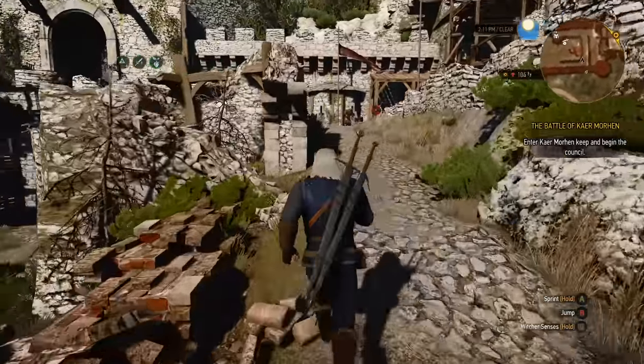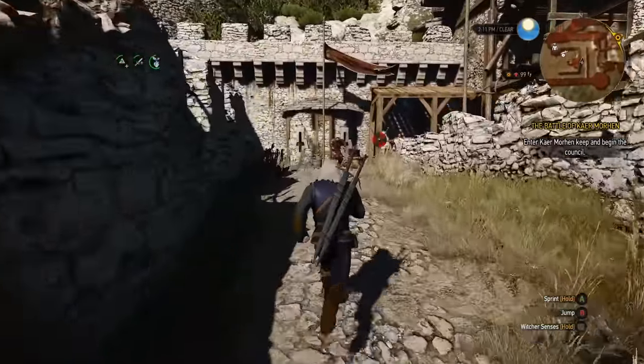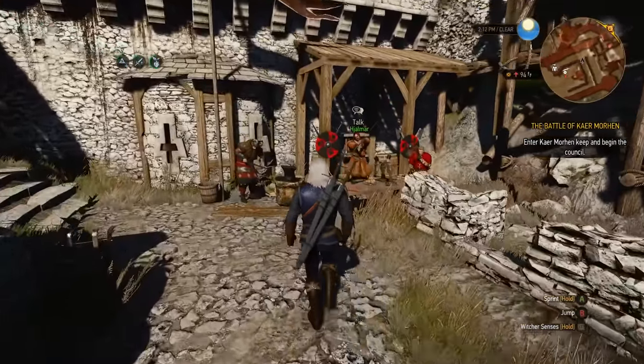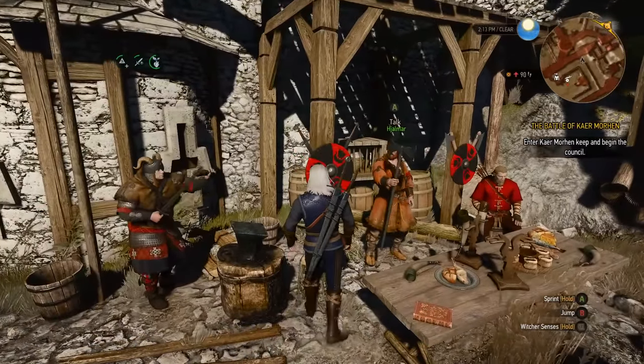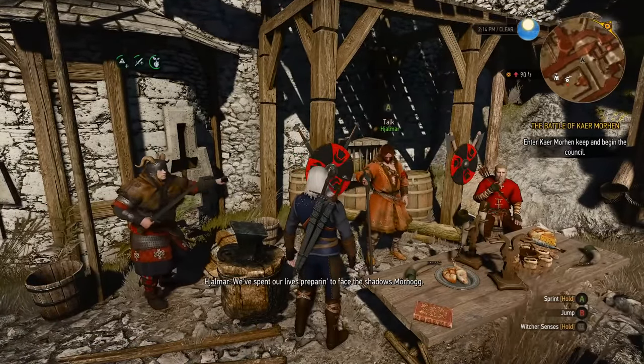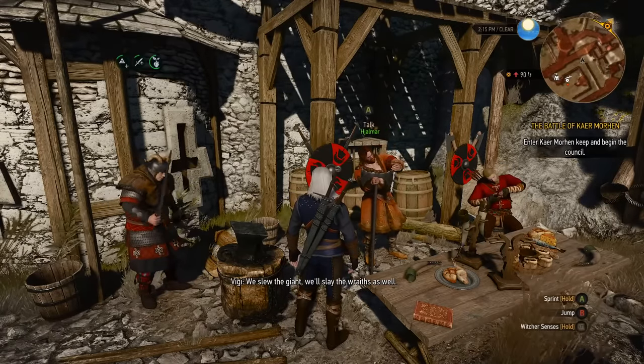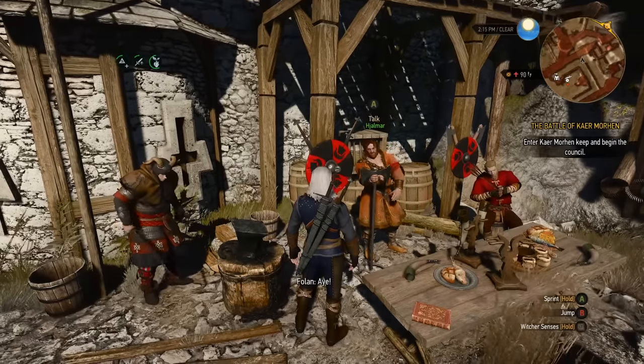During this same scene, there's also a bit of cut content related to Hjalmar and Vesemir. Hjalmar is supposed to have a unique interaction if you saved both of his friends during his side quest. Here's what that sounds like: "Thanks for coming." "We've spent our lives preparing to face the Shadow's Morhawk. We slew the giant, we'll slay the wraiths as well." "Ha! Aye."